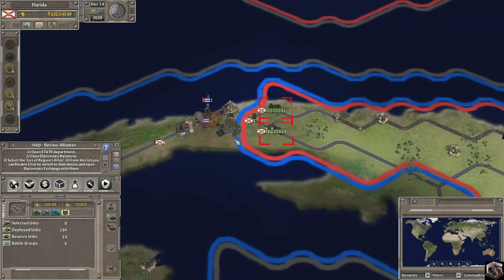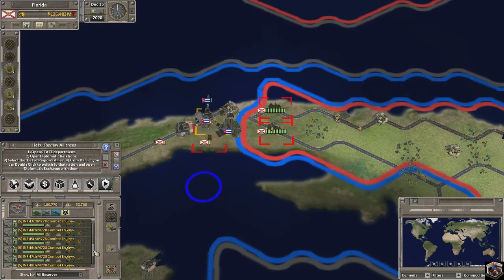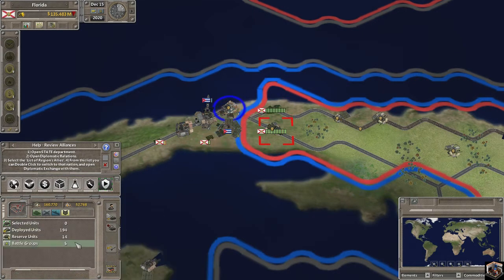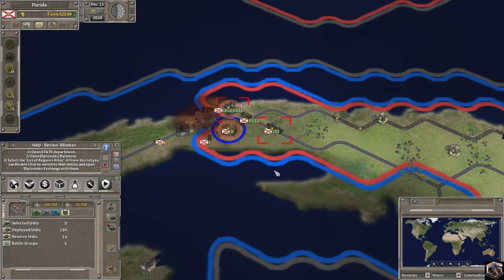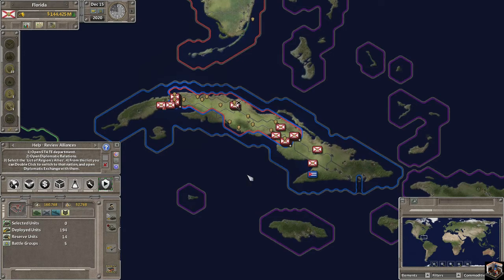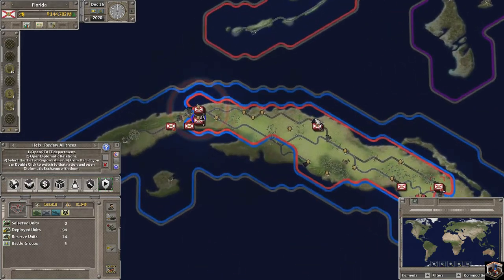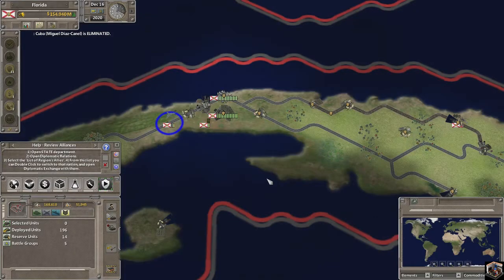We have our units at the capital, and because we're using the light infantry for line of sight, the MLRS can pound it effectively. Landing force two entrenches there, another unit moves up and entrenches there. We now have the Cuban capital — they might just surrender. And there we go: Cuba has surrendered.